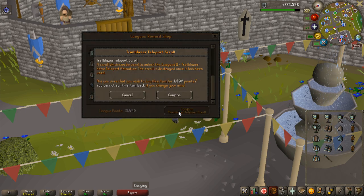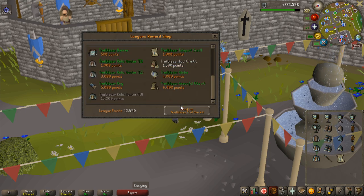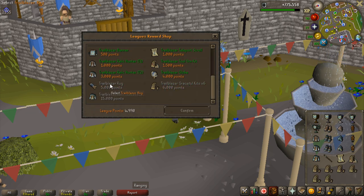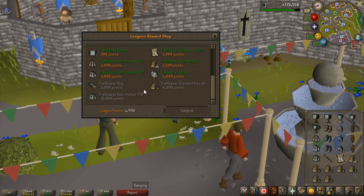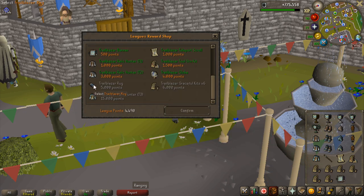I'm going to buy the Tradeblazer teleport scroll — I want to show off as many of these as I possibly can. I've now bought everything except for the banner and the rug. I'm not 100% sure what the rug is, but I think it's also a house decoration.